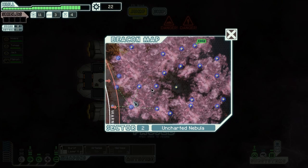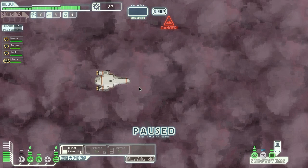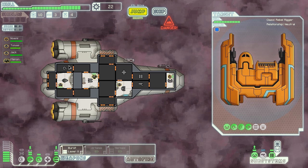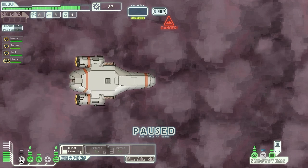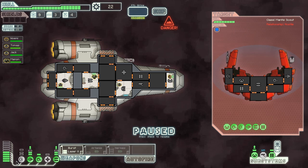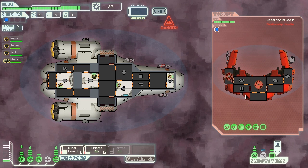We didn't get as many resources but you get more scrap. Sometimes you take the surrender when you're winning just for the resources, especially if you're running low on fuel or missiles. Nebula is good because the rebel fleet chases slower, so you get more time to wander around. The problem is your sensors are down so you can't see what's going on properly, and there's a chance of electrical storms. But having more time to explore is definitely advantageous.